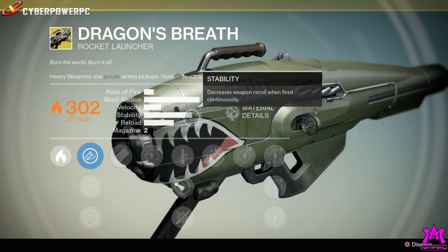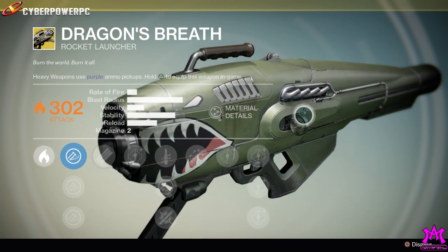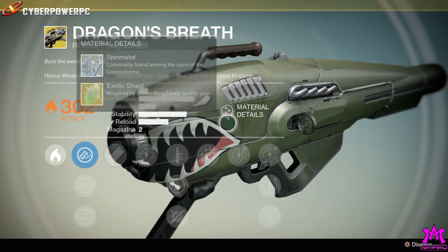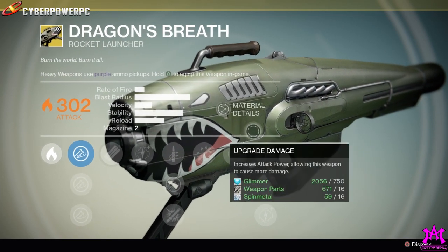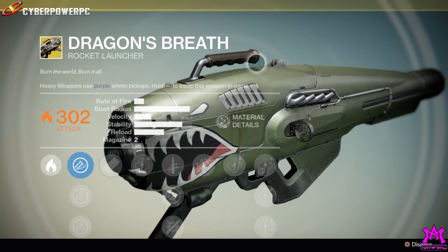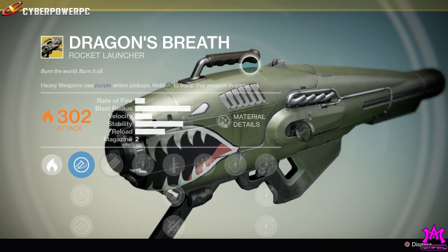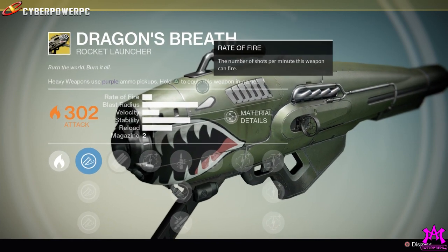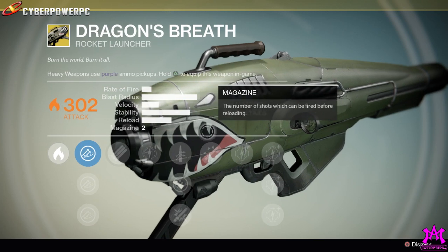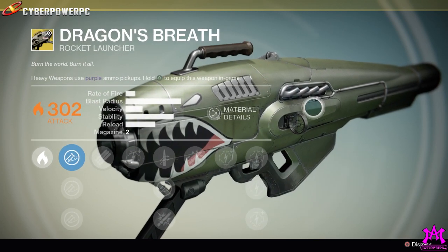That is old school bomber inspired with the old shark face on there. I do know that there is a flamethrower inside Halo back in the day that had this whole style, so Bungie seems to be a big fan of like old fighter jet design. Look at that little handle on there - I don't know how that's gonna look when you're actually out in the wild and see that handle on top of your gun, that might be a little bit annoying.